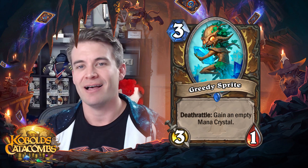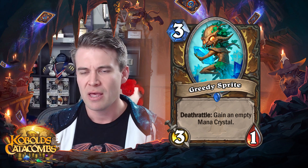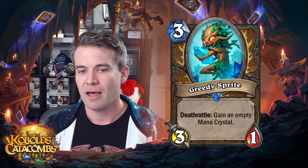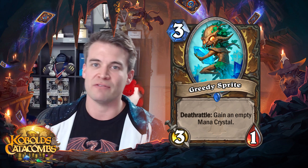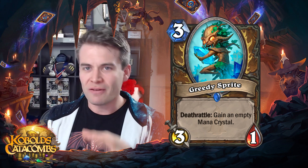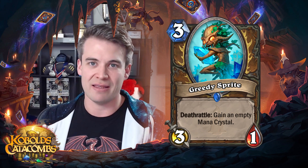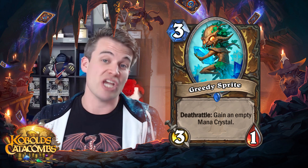Next up we have Greedy Sprite. Speaking of mana acceleration, this is another sort of mana acceleration tool available for Druid. It's a bit worse than the acceleration that exists now — there's Wild Growth and Jade Blossom, which just immediately give you access to that mana. But this comes with a 3-1 body attached to it. Not really a minion that is going to trade all that effectively with a lot of things because it can easily get killed by your opponent. But if they kill it, they're accelerating you right away. So there's a lot of tension here — your opponent either lets you trade in with your minion and get a reasonably profitable trade, or if they do kill it, you immediately get access to that mana crystal. So you might as well have Jade Blossomed.